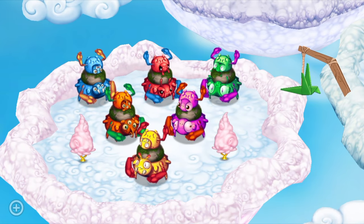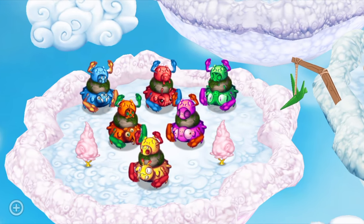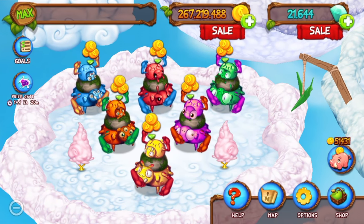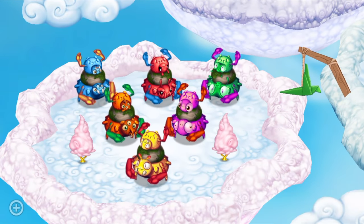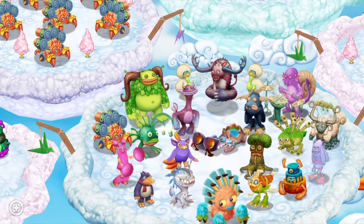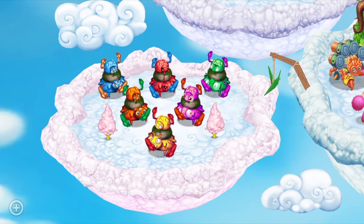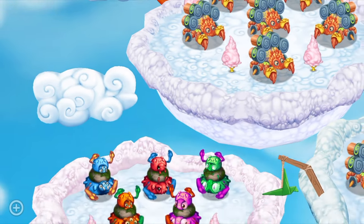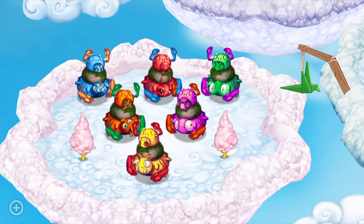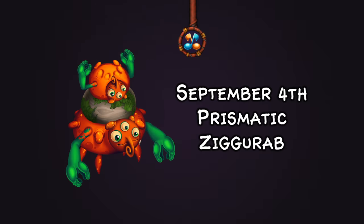September was definitely the month for Prismatics in terms of quantity — we got seven unique Prismatic monsters. They all came out really fast one after another, which is astounding. I don't understand how I managed to get them all either, but we pulled through. With Prismatic Zegurab they are based on fleas, and the strive towards each Prismatic being unique is continued.